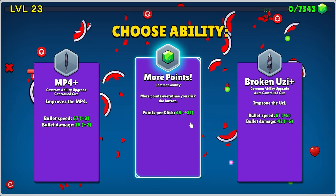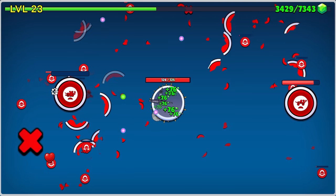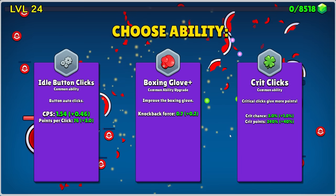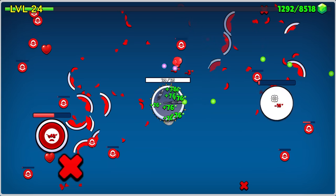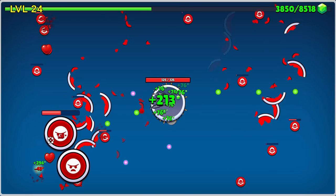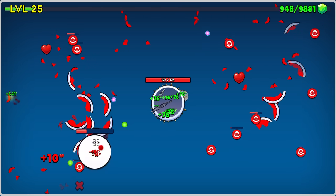We're getting 76 per click, and there was a critical hit involved there somewhere. Now we're leveling up in a hurry. We probably also want crit clicks — I think that's been upgraded a few times, so every once in a while we get a critical hit that's absolutely going to destroy things. We're gonna need to upgrade that broken Uzi too — it's actually a considerable upgrade. Not very accurate, but it does do a lot of random damage, and that's really what we're here for.